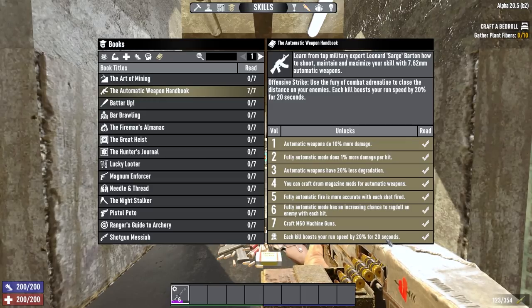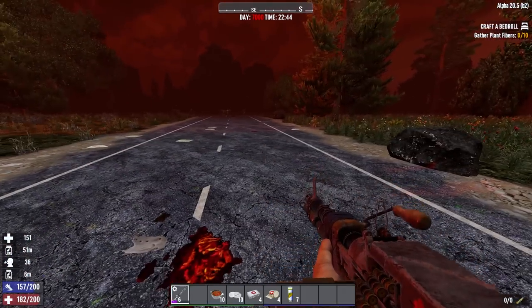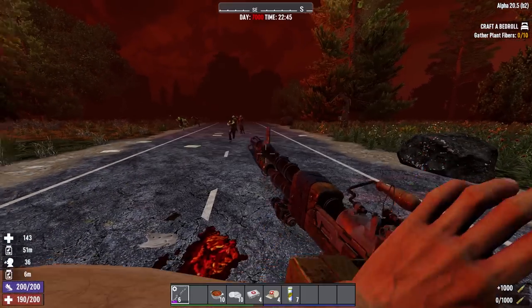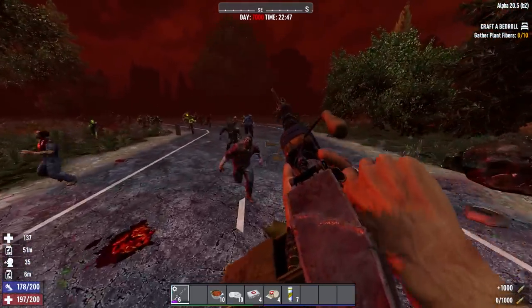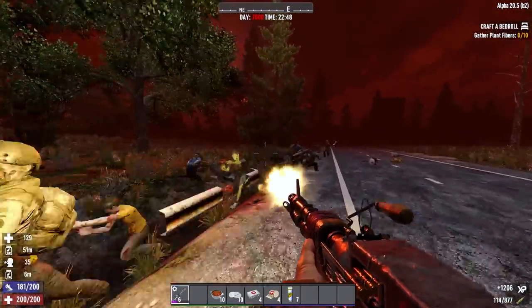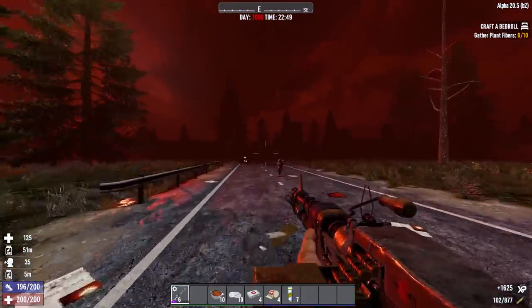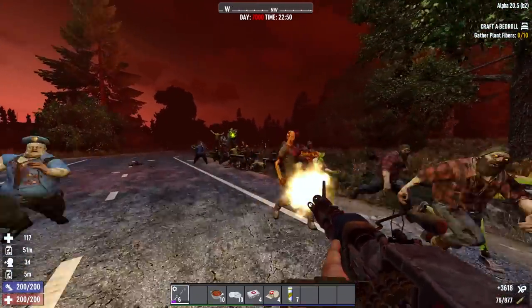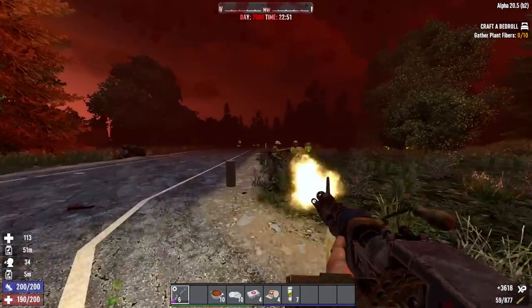The completion bonus works well with Commando Adrenaline, giving you a non-stacking 20% boost to your movement speed for 20 seconds each time you get a kill with a machine gun. All this creates a fantastic weapon that overcomes the need for a horde base. You can run around, keep firing to regenerate stamina, which will also ragdoll enemies, and if you just keep shooting and hitting, you'll do more damage and get more accurate.